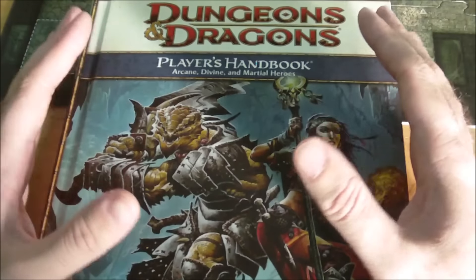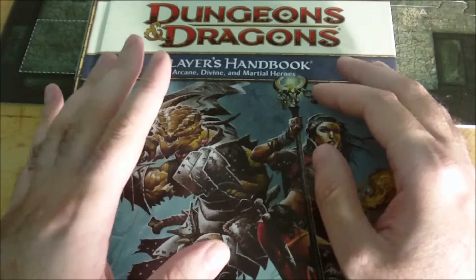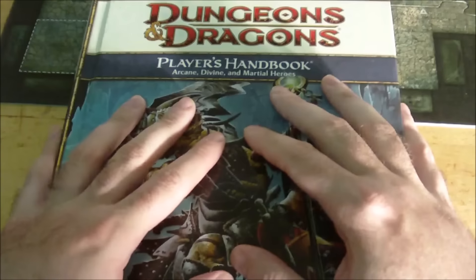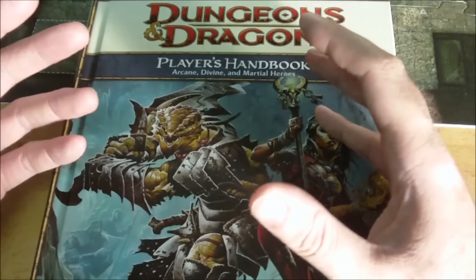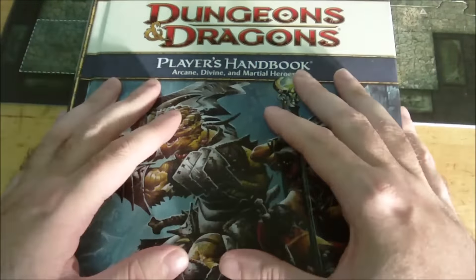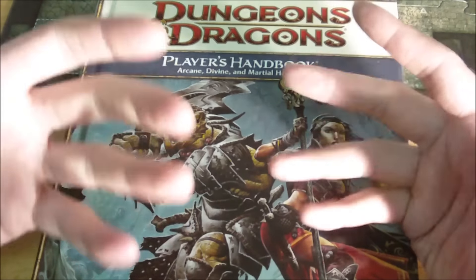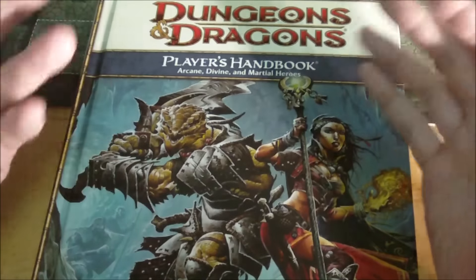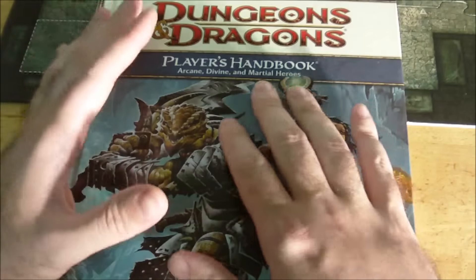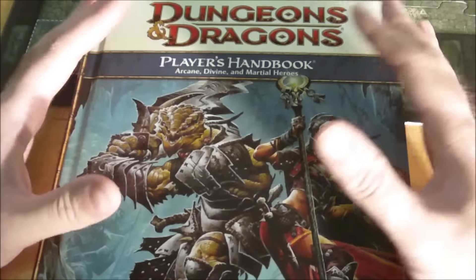Having magic items in the PHB made it convenient for the DM to simply point players to the right page. This made sense partly because identifying magic items in 4th edition became much easier — you just spent time studying the item over a short rest. Since this effectively replaced things like an Identify spell, having everything in the Player's Handbook was reasonable. Not a huge fan of that decision personally, but the reasoning is understandable.